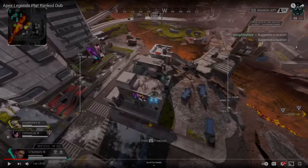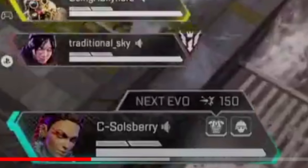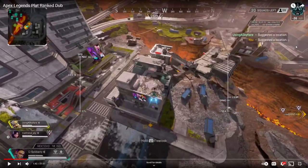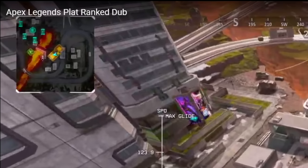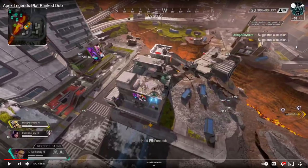All right, let's get into this gameplay review. We are in Platinum 4 here, landing at Fragment West or East — Cap City in my mind. We've got my boy Salisbury — I've known him for the longest time and he had a really good gameplay for me to review. I have not watched it yet, but it does say 'Apex Legends plat ranked dub.' He's playing Loba, and funnily enough I requested the thumbnail be made before I even watched the video.